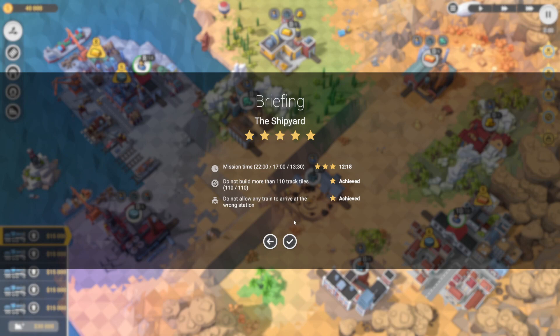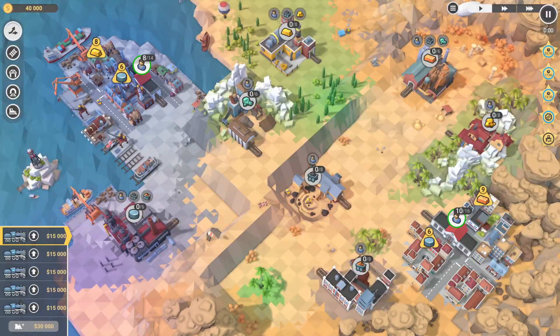Hey guys, Super Cool Dave here. I'm playing Train Valley 2 and I'm going to show you how to get all five stars on the Shipyard. To do this, we need to be under 13 and a half minutes, not build more than 110 track pieces, and not let any train arrive at the wrong station. Let's get started.